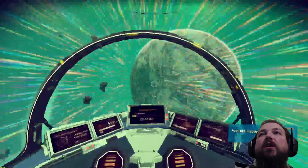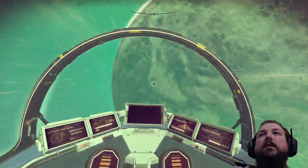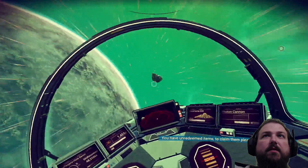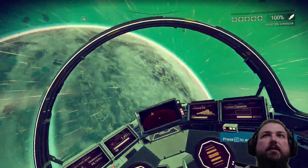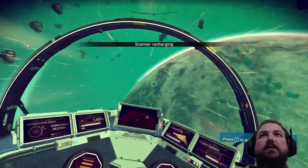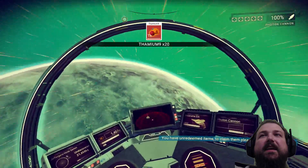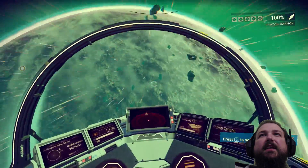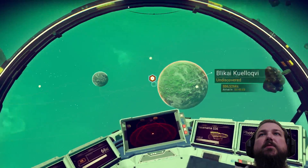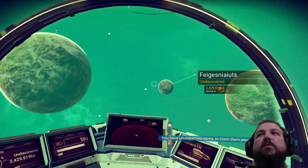Oh wow! Can we discover this planet here? Sure! Press C to activate. Scanner recharging. Oh, that was close. Wait, was that a ship? Oh, there's another planet over there! So that's the one we just left from, right? Oh wow, there's another planet. Oh my God, there are planets everywhere out here! That's the one we just left.